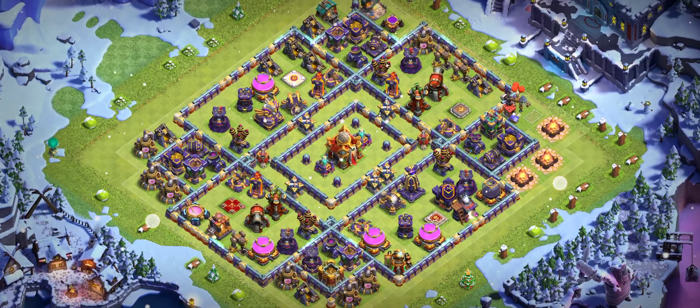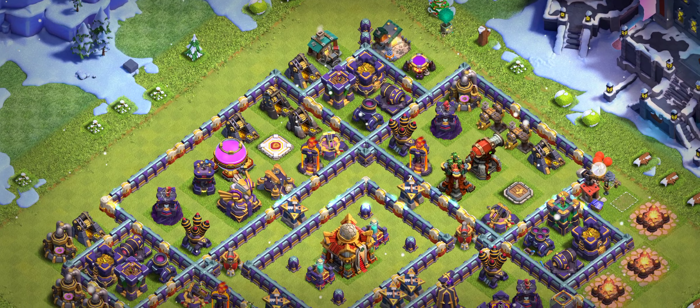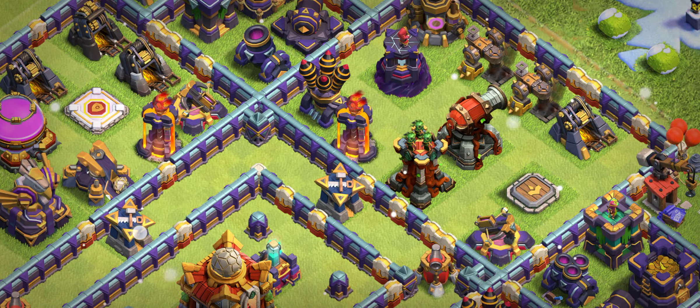Base number one is a ring base. I recommend using Super Witch with archers — it's a really great design. I'm going to test this base for you guys and bring the replays soon. You can see there's a Scattershot with the Eagle, multiple Infernos, and multiple Archer Towers.